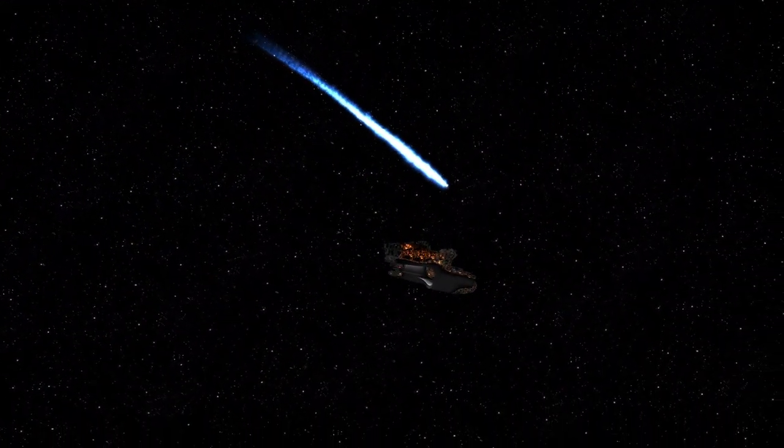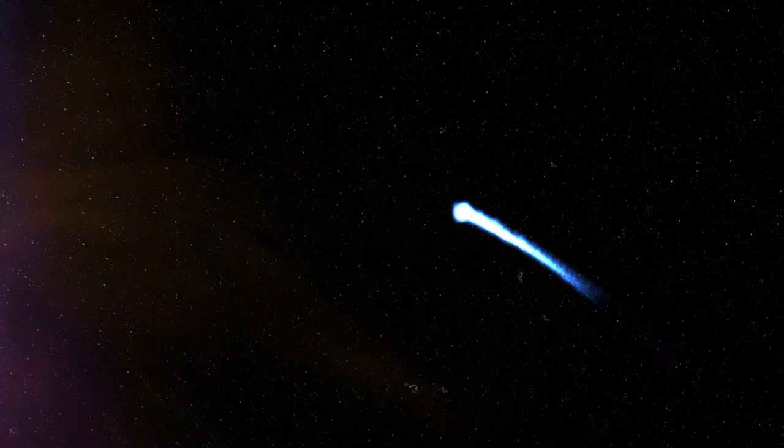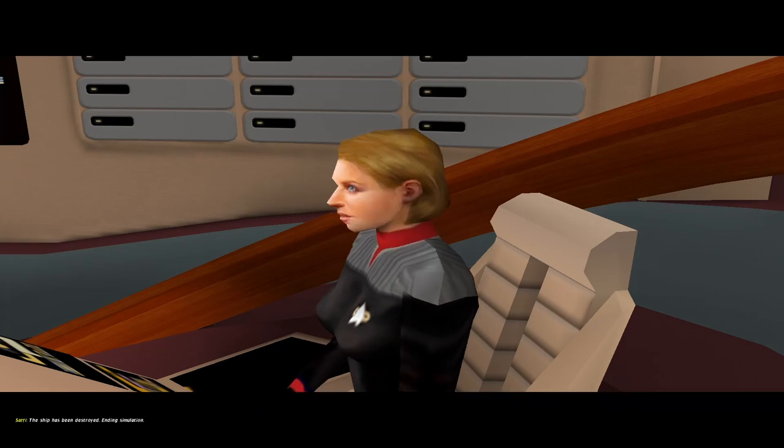Alright, well there we have it. The Enterprise D can't win against the Enterprise C without shields. The ship has been destroyed. Ending simulation.